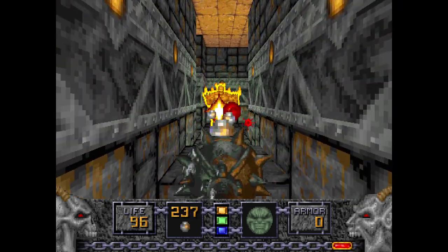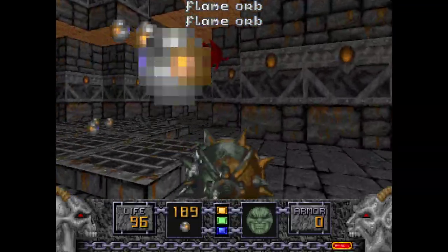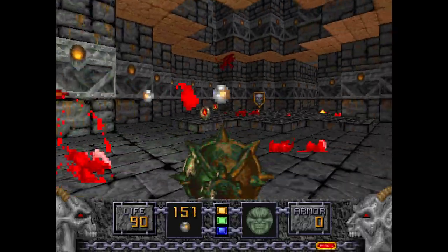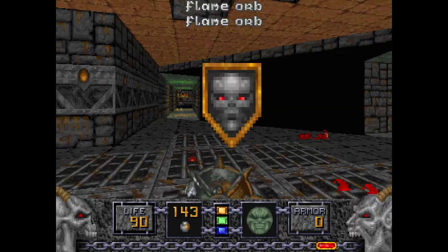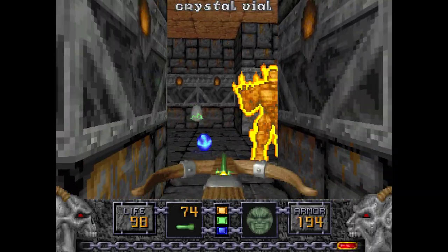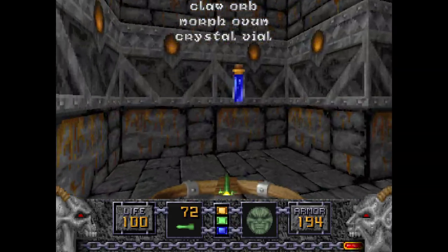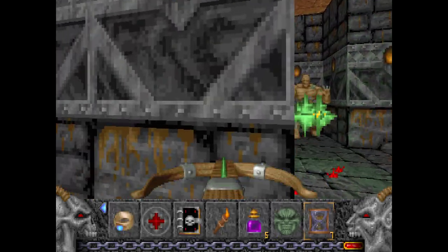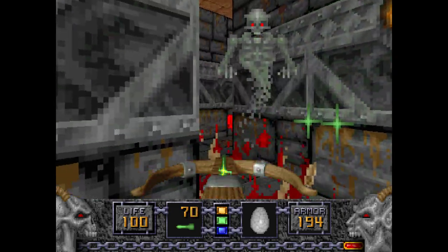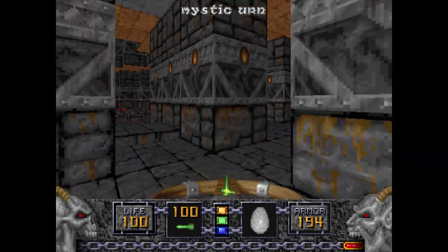Going through this Raven Door will have a Nitro Golem, and this area will lower too with Gargoyles and Fire Gargoyles — I'm going to Fire Mace them. Get this Enchanted Shield — a good bonus for dealing with them. Watch out for the Nitro Golem, get this Morph Ovum. Grab the ammo here: Greater Runes and Quiver of Ethereal Arrows.